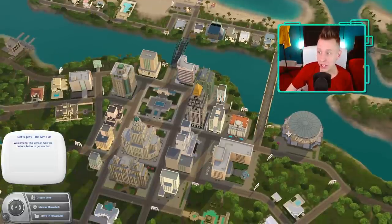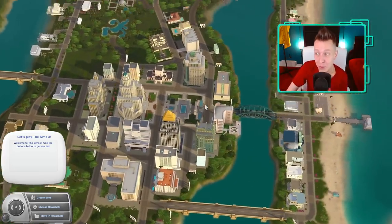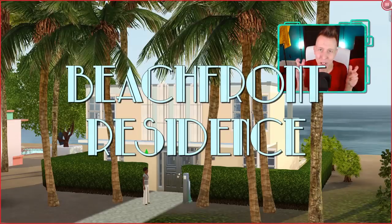Fun fact: this world actually has 27 occupied houses, so it's on the bigger side. It's going to be a lot to get through, so let's jump in and get started. First up is Beachfront Residence.